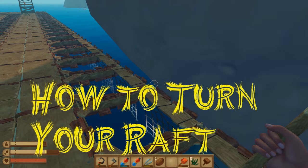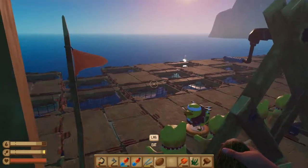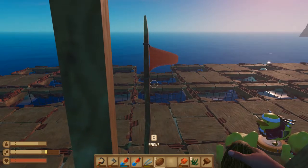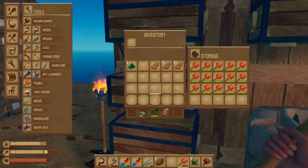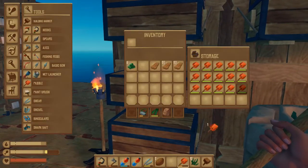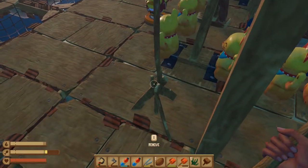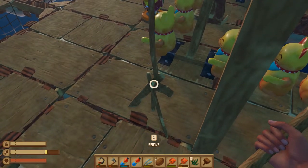Here's how to turn your raft. Until they give us a rudder, we are stuck using geometry — we're going to pivot and paddle. First, you will need the streamer, which you can see here. I need to turn my raft to the right. You will also need paddles; you may need more than one. I usually have a box of them ready. At this late stage of the game, I'm going to pick up my streamer and place it next to me where I'm going to paddle.